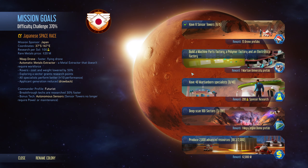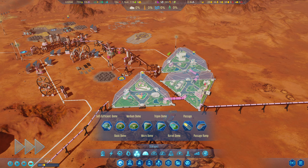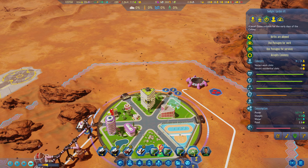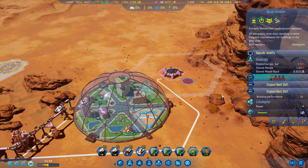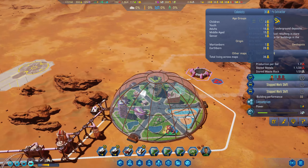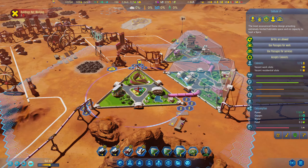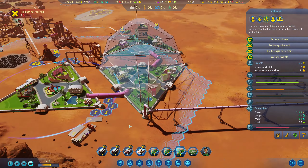Looking at this mission profile: build a machine parts factory, a polymer factory, and an electronics factory. The problem with the electronics factory — let me go into it. Electronics factory, where are you? I think you're in here. Right, let's build that one up. We'll allow one more in there. We've had another child — easier just to click on the houses. There's one in here, so the other must be over here. Cool.